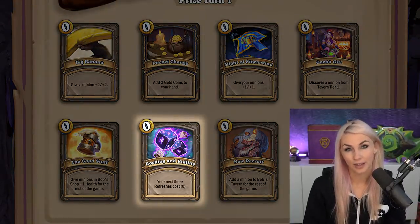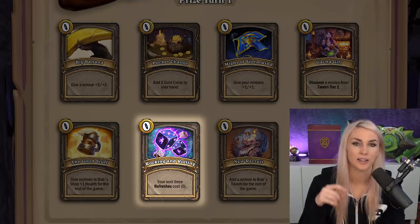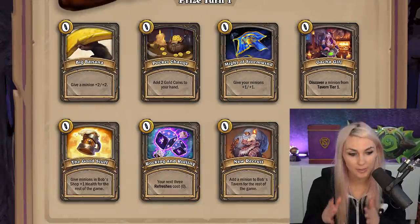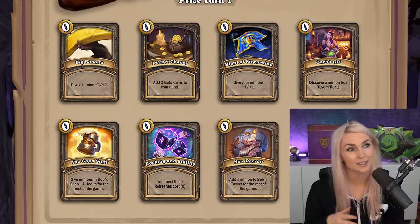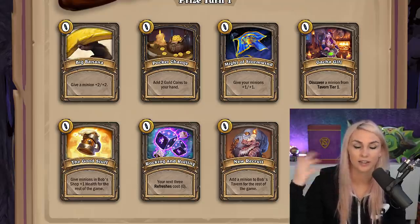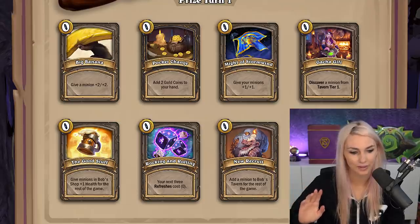Rocking and Rolling is very good with Millhouse — your next three refreshes cost zero. It's also really nice with heroes that can power level: you level, get a free refresh, sell, and buy something from a higher tier. It kind of acts like Nazdormu. Just be careful with how you use it — do not use it right away. Do not use it until you need it. You need to think about how you're spending your gold, and you might not even need it until tier 4 or something. So be careful with this card.